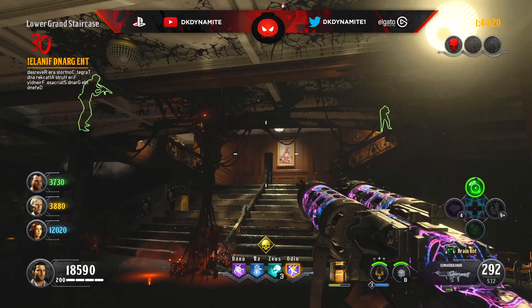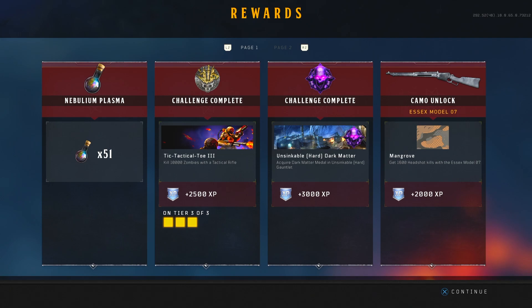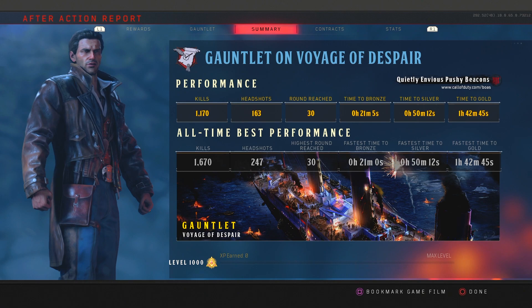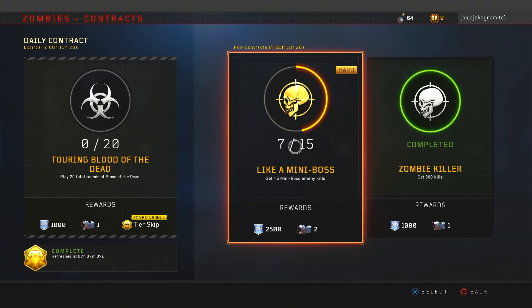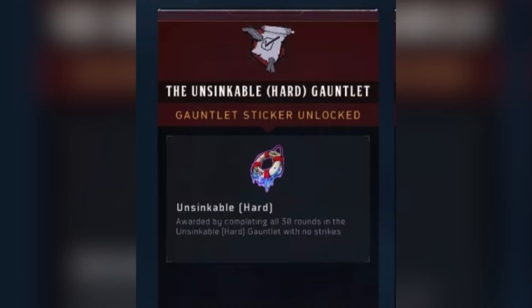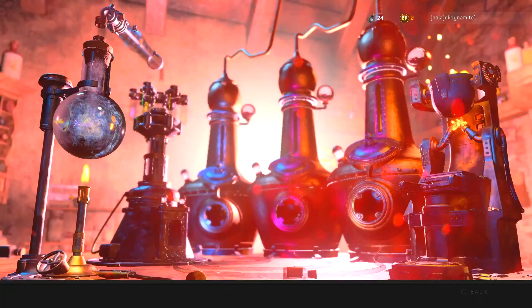If you beat this, congratulations — you've unlocked the dark matter calling card for the hard gauntlet on Voyage of Despair, known as Unsinkable. This gauntlet absolutely sucks, and most of you are probably just watching to see how difficult it is — but if you did complete it, props to you for being an absolute god at Black Ops 4 Zombies. Check all links in the description for the other normal gauntlets in Black Ops 4 Zombies. The hard gauntlet really just unlocks different versions of the same calling card and the exact same sticker with a purple outline — not much extra reward for the effort.